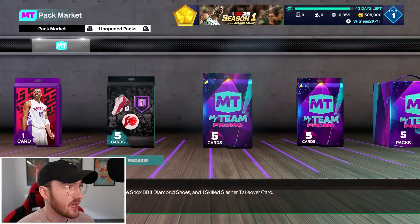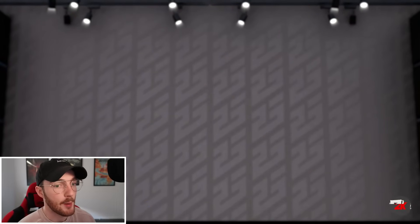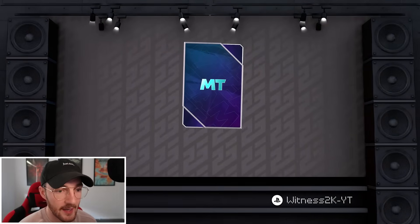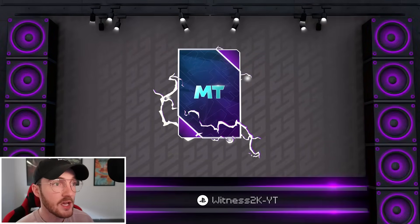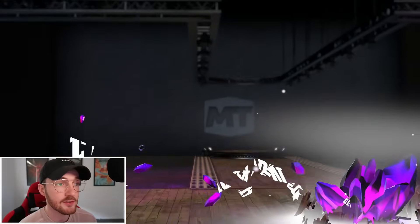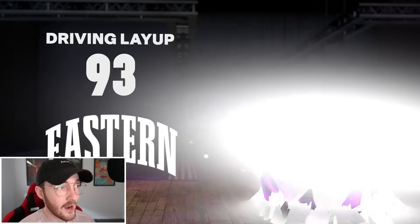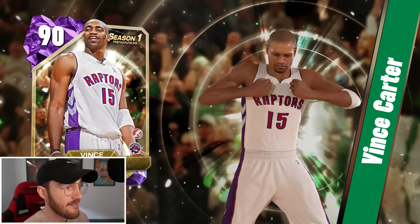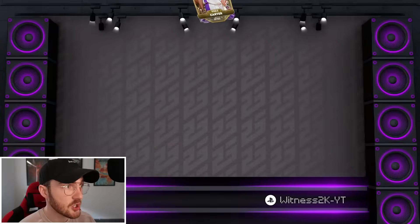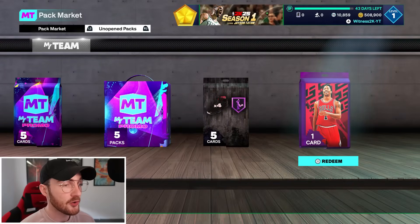Let's start with the pro pass — amethyst Vince Carter, a pretty solid card. This is from getting the pro pass in season one, so if you win the pro pass from me you'll be getting this card. It looks pretty solid. Can you think of a 2K where Vince Carter has been a bad card? 93 driving layup is pretty solid. I'll take it — Vince Carter can play the two and he'll definitely start on my lineup.